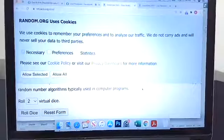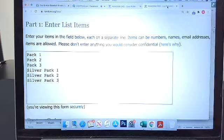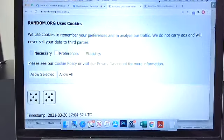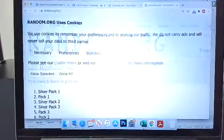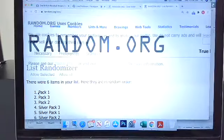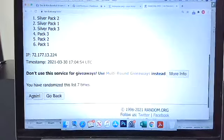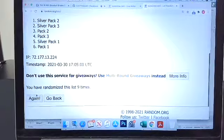So your name doesn't move. Let me make sure. Okay, good. So we'll dice roll here. We'll random 10 times: 1, 2, 3, 4, 5, 6, 7, 8, 9, and 10.